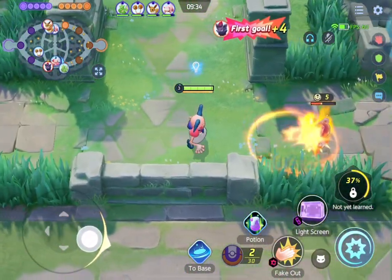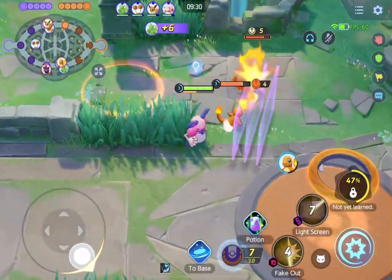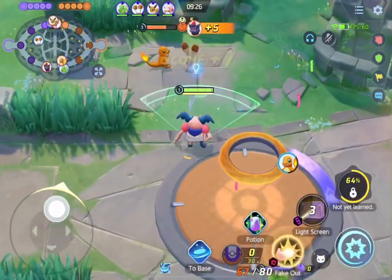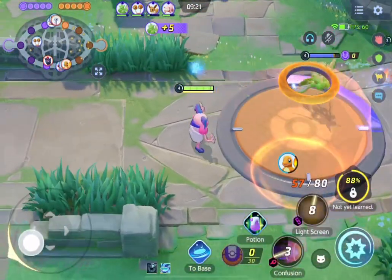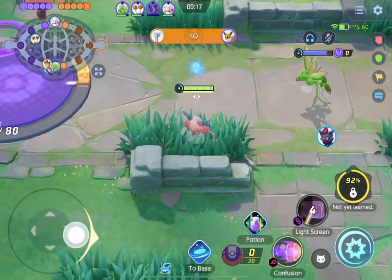We're going to match this Charmander first and just secure this farm. It's not that good to let the Zork get stacks. We managed to get that, but it's not the end of the world, because we are stacking and our Scyther got stacks too. So we're actually pretty chilling.